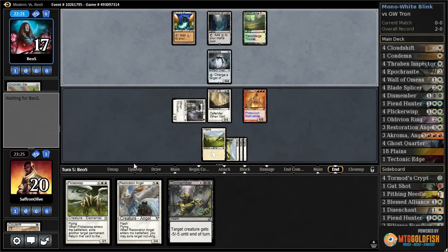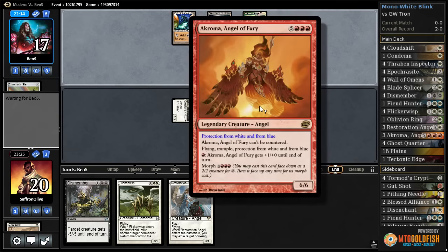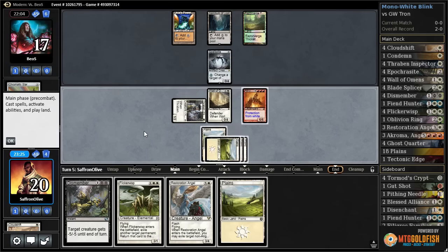Opponent probably has Path, which is pretty annoying. Oh, surprise — A-Chroma does not die to your exile effect because it has protection from white! Good game, opponent — we gotcha! Oh my goodness. It's been a while since people have seen this combo, so they probably are not expecting it.